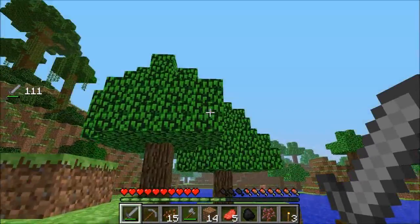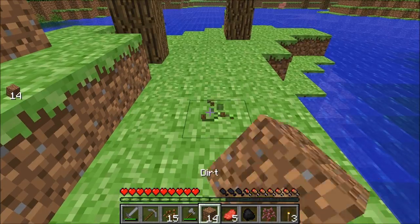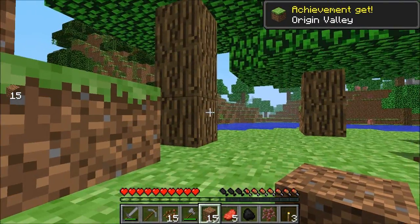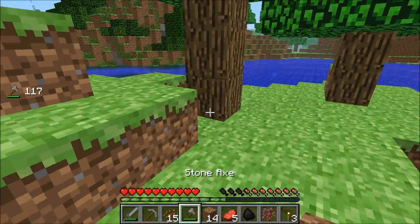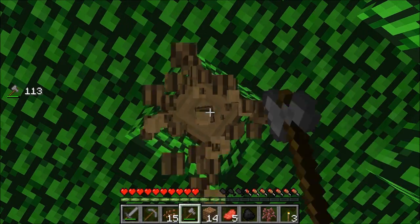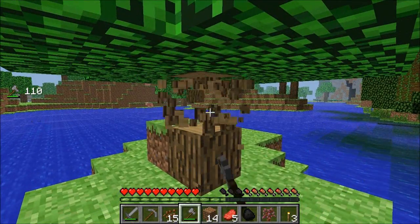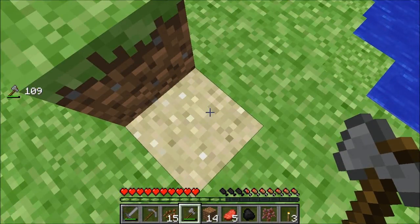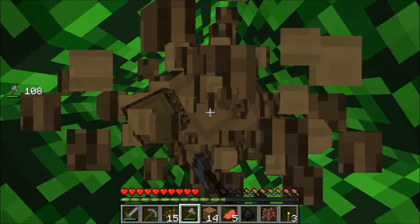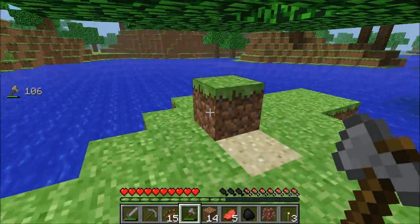What kind of biome is this? Origin Valley. This is alpha grass, alpha trees — this is from before I started playing. I started playing in beta 1.3 and didn't get a chance to see any of these. I think I'll take one of these; maybe it'll have a special sapling. Origin sand — yeah, that makes perfect sense. It's not like we haven't had the same sand texture since alpha.